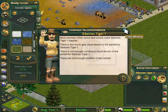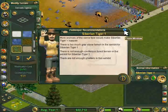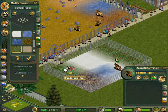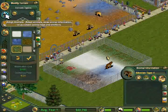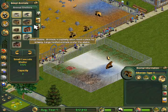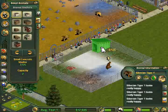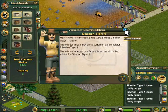As you can see, the Siberian tigers need quite a lot of different terrain options here, and I'm putting them all down. You can see that the zookeeper recommendations list is still quite long, so there's obviously quite a lot of things I need to do with this exhibit. But look at all the people just walking down those paths. I think if I had kept this zoo going, I could have easily made back the profit.